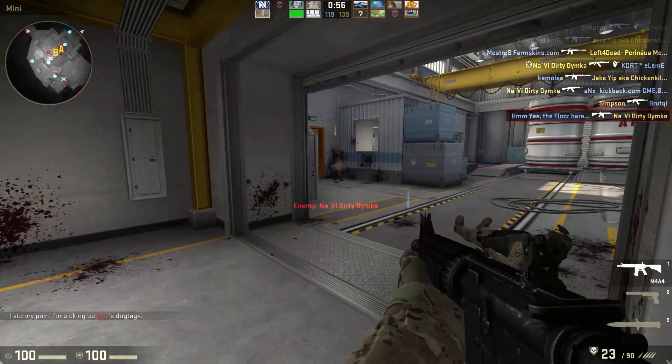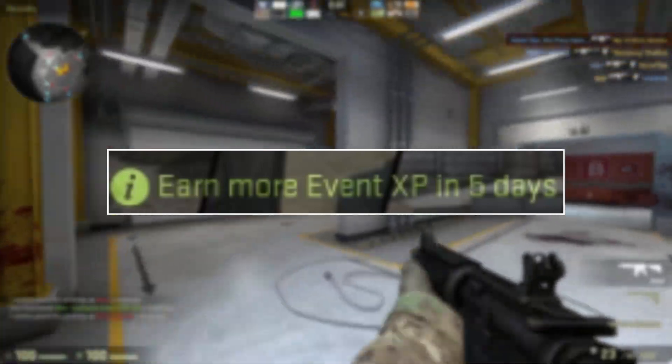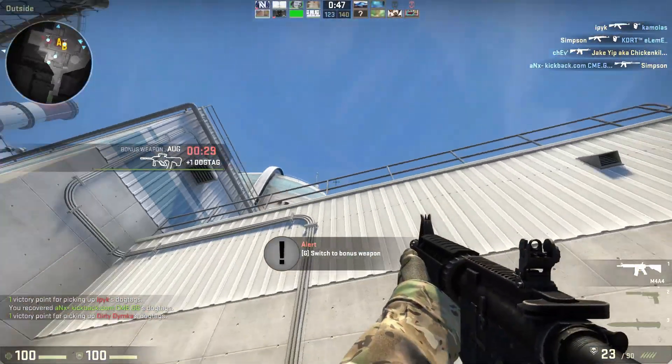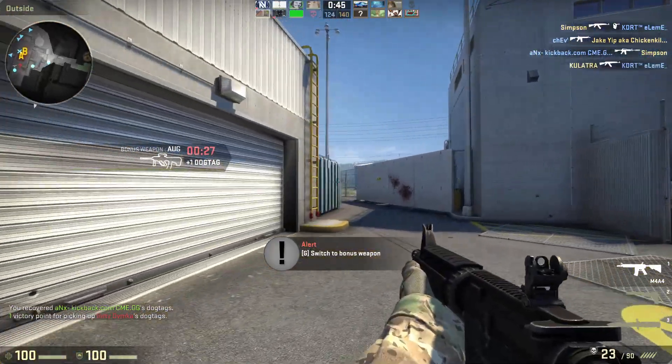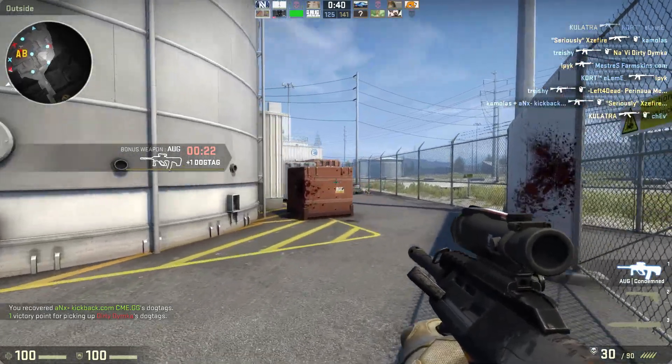However, you can only get the event drop bonus every 5 days, which means this is really more focused towards people who want to quickly grab their drop and move on to something else — maybe a competitive mode or maybe just a different game — and they just want to grab their event XP and rank up their coin. Currently, the event reward itself is just the new case, which currently sits at about $3.